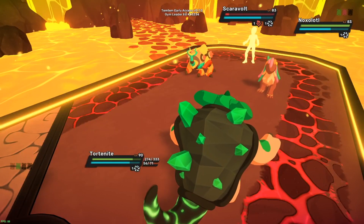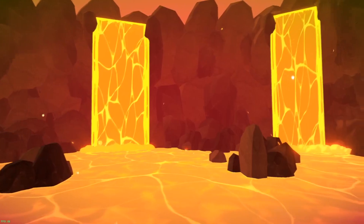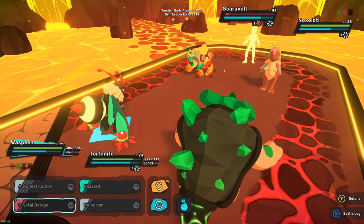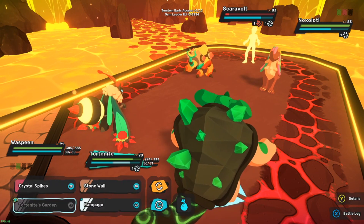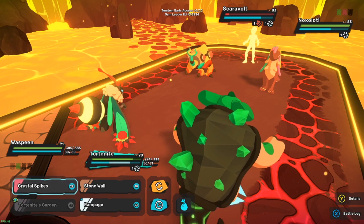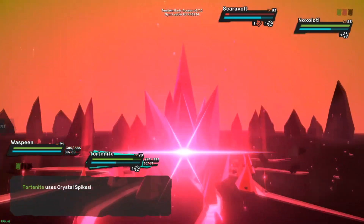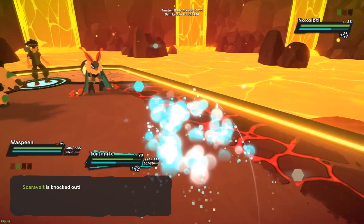My whole team's weak to electric, I just realized that. Let's go Waspin - I'm taking out this Scaravolt anyway. He doesn't have a single bar attack, that was my bad. So you just rest on turn one. It might feel like a waste of crystal spikes but - get out of here, you're scary!